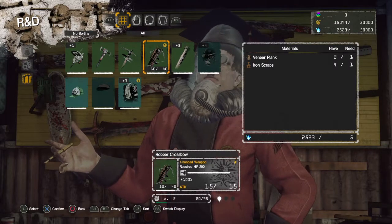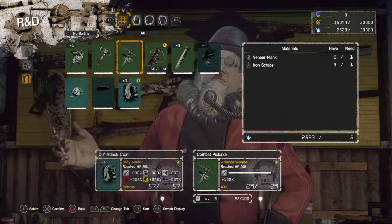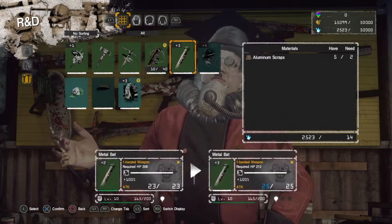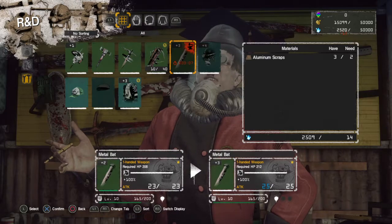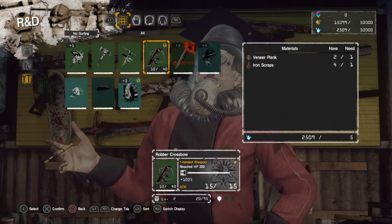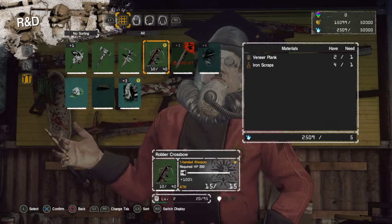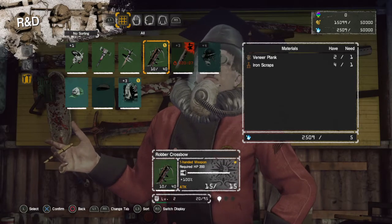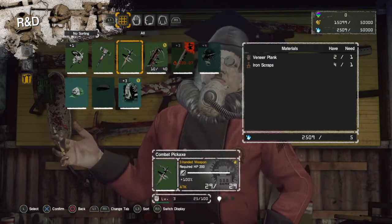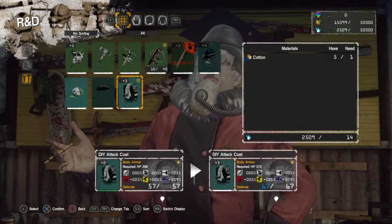This goes for veneer planks and iron scraps. I'll upgrade the metal bat though. I don't want to spend any veneer planks on the rubber crossbow. The reason for this being I don't know many wood-only material type floors and I'm going to be needing veneer plank to upgrade another weapon that I'm planning to use on this playthrough. I'll go ahead and upgrade the DIY attack coat though.